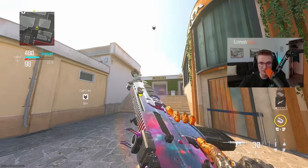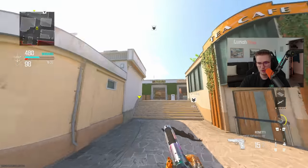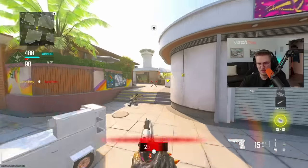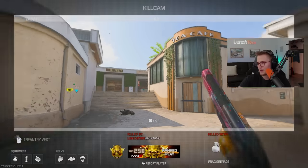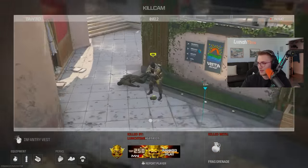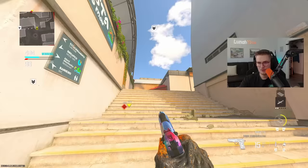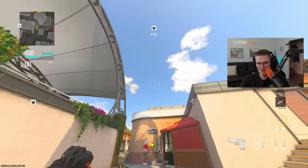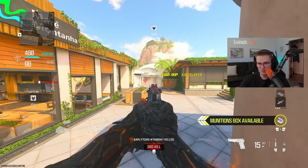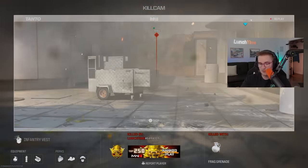Tip number six is Vista nade spots. To take care of opponents pushing tower or tower to mid, off spawn aim the nade over that left hedge — this will land on the deep side of mid and take care of anyone holding those steps. As shown in kill cam, this goes up and over mid, landing at those deep steps at the top of tower. For the same nade from the other side, as you're going up tower steps cook the nade and send it over the bar and grill sign — this will land deep mid, right over bar and grill, landing at the deep mid steps.